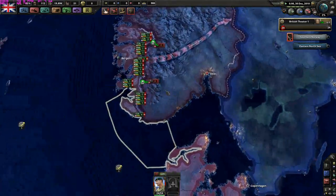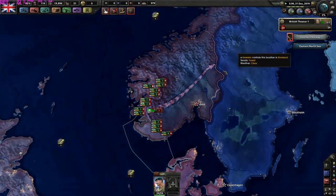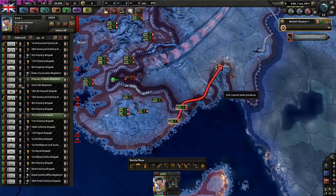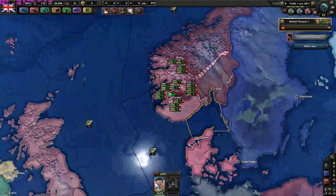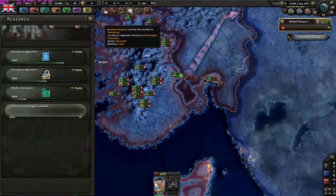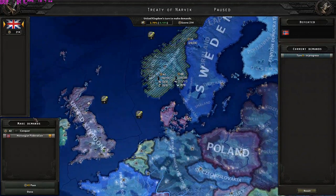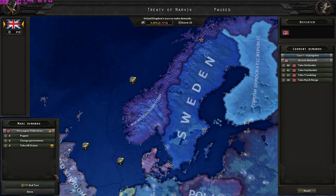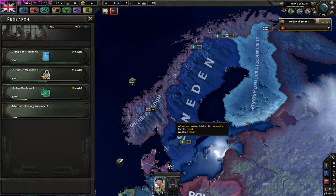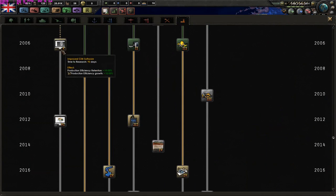Start the attack - we started on the 30th of December. These two divisions are marching straight into Oslo. We got the research. Treaty of Narvik - take all states. Welcome to the United Kingdom! Now it's called the United Kingdom of Great Britain and Norway.